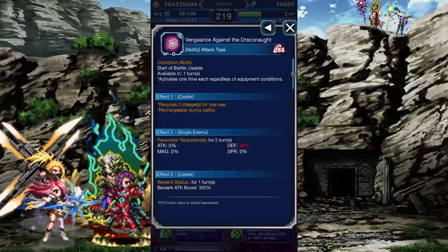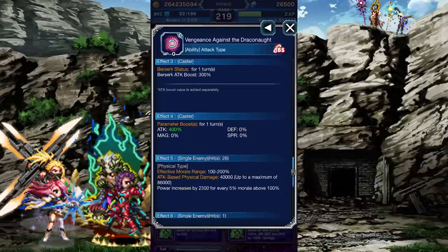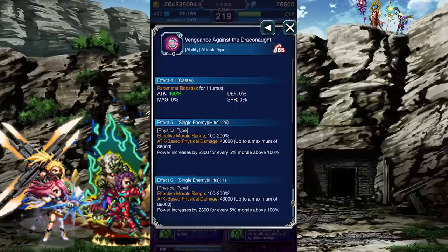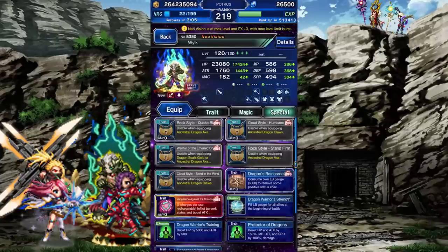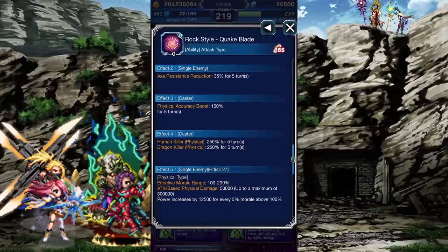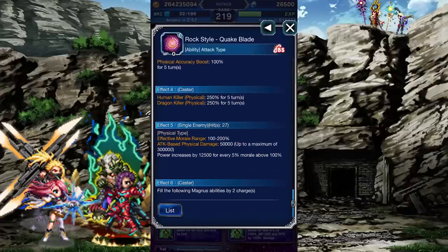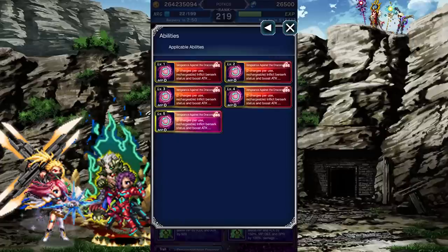Vengeance against a Draconaut requires 2 charges to be used and starts off with 0. It inflicts a 90% DEF break, gives Wilk an extra 300% ATK buff via a Berserk effect, and a 400% ATK buff to back that up. His locked abilities from his Super Trustmaster Reward have also changed. Equipping the Axe gives access to Quake Blade, which requires his full Limit Burst gauge and can only be used twice per battle — it inflicts a 35% Axe Imperil, boosts Wilk's accuracy, gains him a powerful Human and Dragon Killer buff, and recharges Vengeance against a Draconaut by 2.